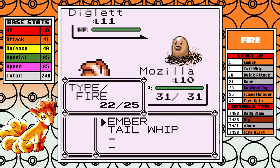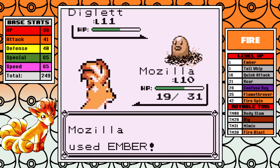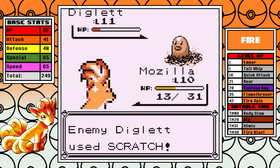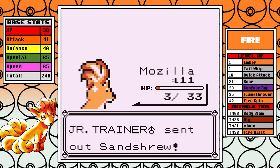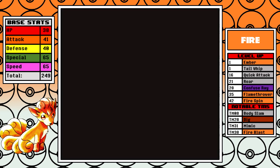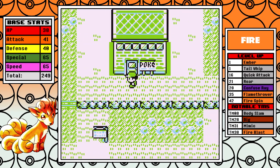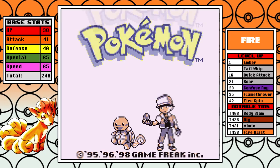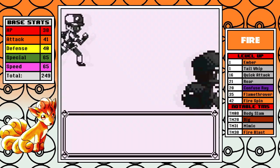I'll drop a save here because I think we can get this done in a timely manner. I think I can three-shot this with Ember — getting a burn is bad because it halves his attack, and if Diglett has less attack that means less damage to us. We cut that one close... and we white out. That's a time loss. Doing it live, so what can you really do? I need to go heal in Pewter — that was like 40 seconds of in-game time wasted.